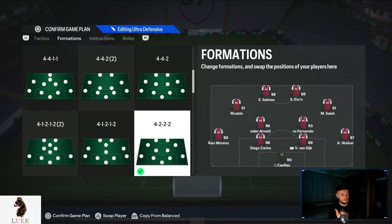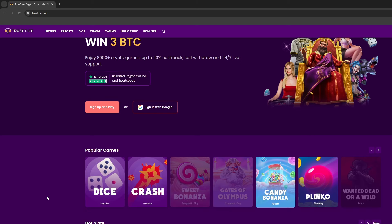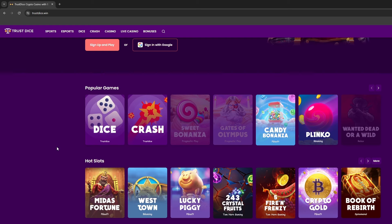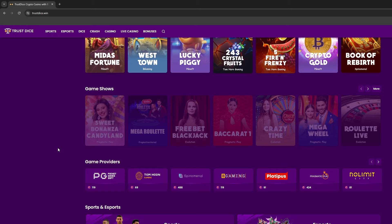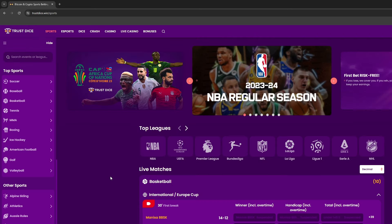But first, check out TrustDice.Wing — link is down in the description below. Enjoy 8,000 plus crypto games, up to 20% cash back, fast withdrawal system, and 24/7 live support. They have popular casino games, a live casino, and a sports section covering the NBA, Champions League, Premier League, Bundesliga, NFL, La Liga, and more. Remember to check out TrustDice.Wing.